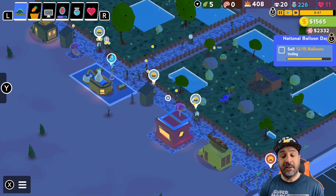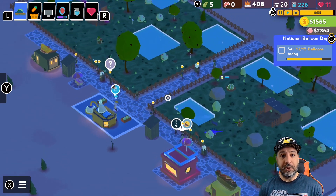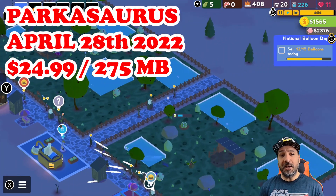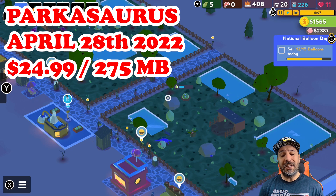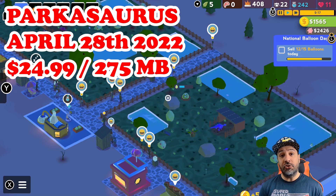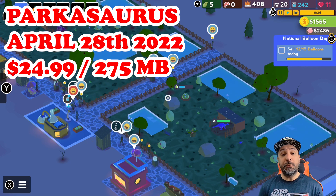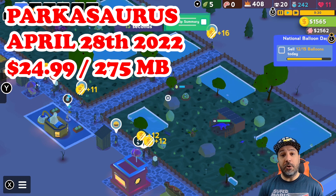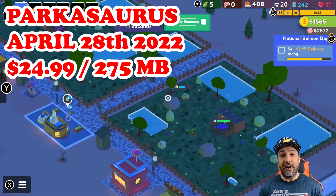Hey everyone and welcome back. Today we're going to be reviewing Parkasaurus on the Nintendo Switch. Parkasaurus is a time management park builder that just released on the Nintendo Switch on April 28th of 2022, and it currently sells on the Nintendo Switch eShop for $24.99. This game was both developed and published by WashBear Studios and it has a download size of 275 megabytes.